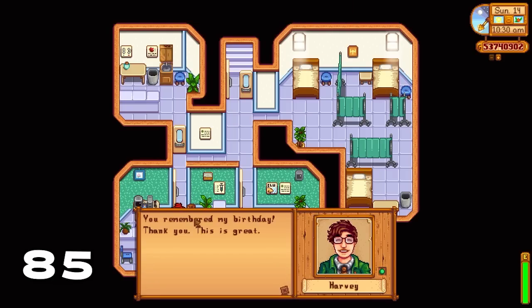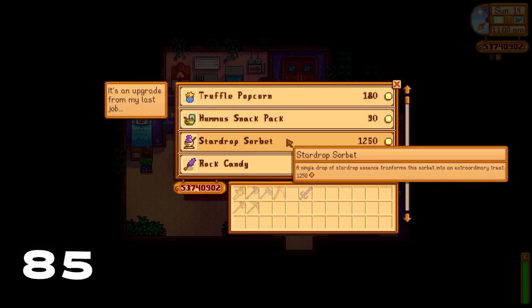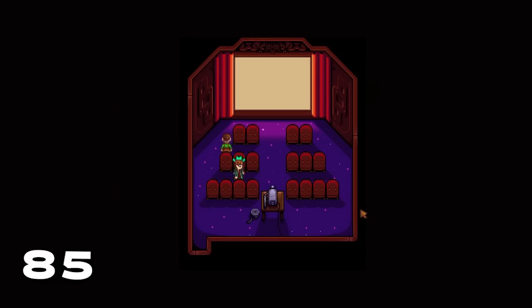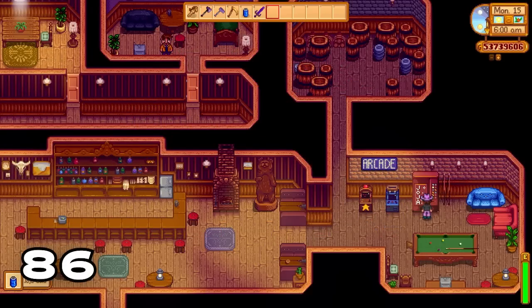Did you know if you give someone a gift on their birthday you will get eight times the friendship points that gift is worth? You'll get even more if it's an iridium star loved gift. Also, if you take someone to the cinema and they love the movie and the snack you've given them, they'll get an extra 250 friendship points, meaning you can get a maximum of four hearts on any given day.